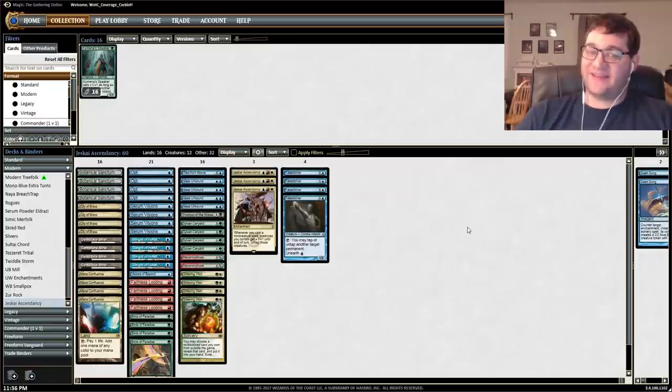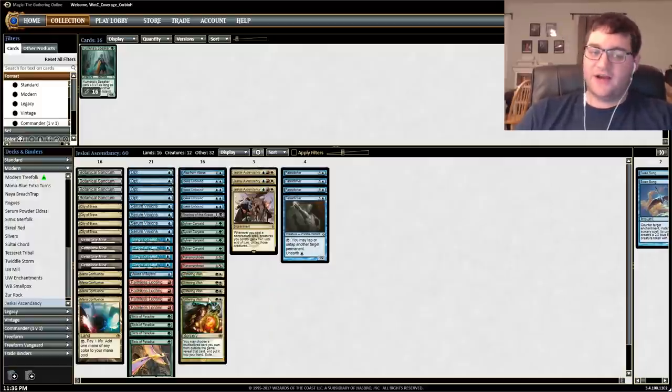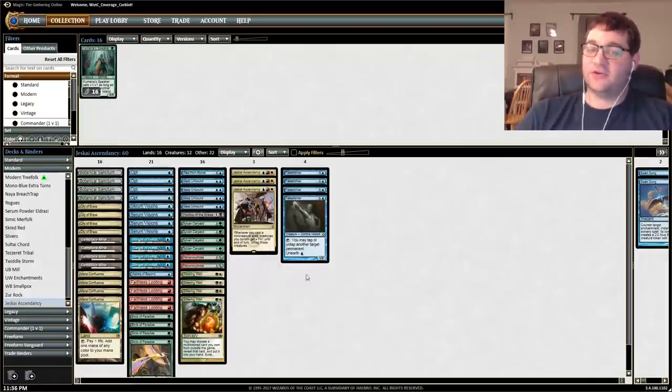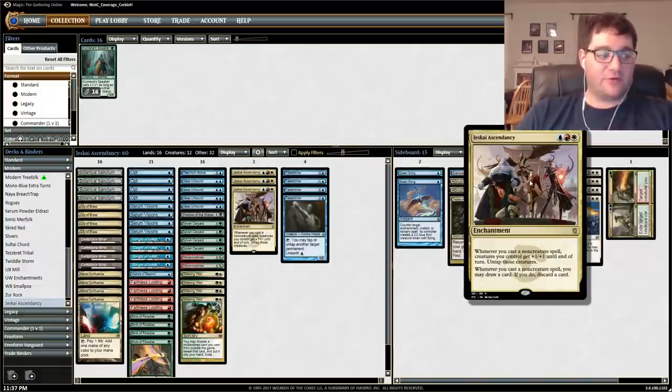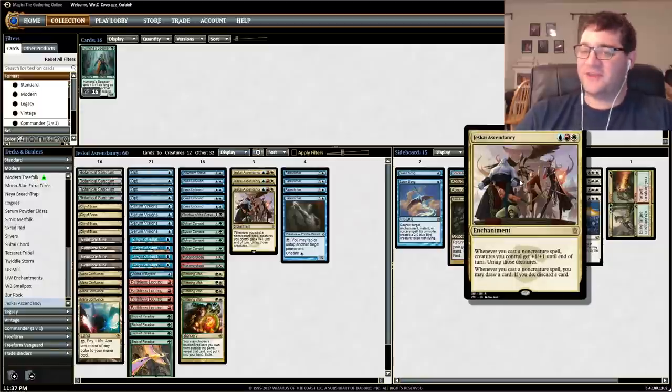You might notice there are only three Jeskai Ascendancies in the deck, and no real way to win outside of making a huge Birds of Paradise or Fate Stitcher. But we have a plan. We put one Jeskai Ascendancy into our sideboard and use Glittering Wish - green-white, you may get a multicolored card from outside the game, reveal it, and put it in your hand. So between the three Ascendancies in the main deck and four Glittering Wishes, we effectively have seven ways to access Jeskai Ascendancy. Our sideboard is basically in play at all times thanks to Glittering Wish.